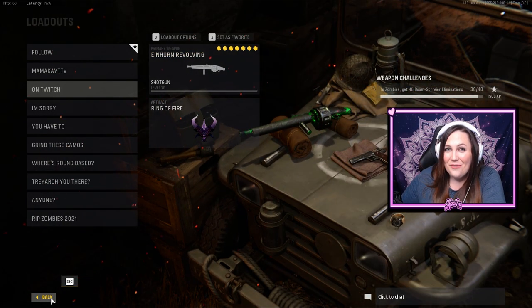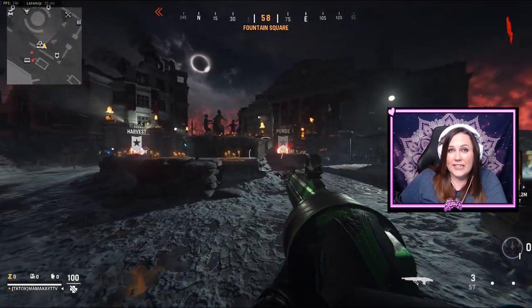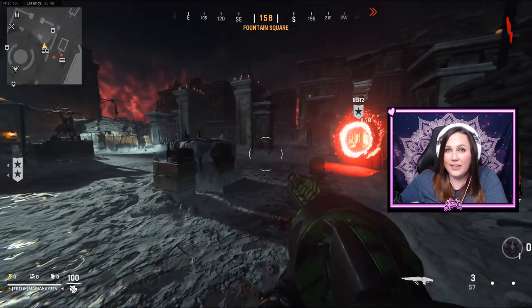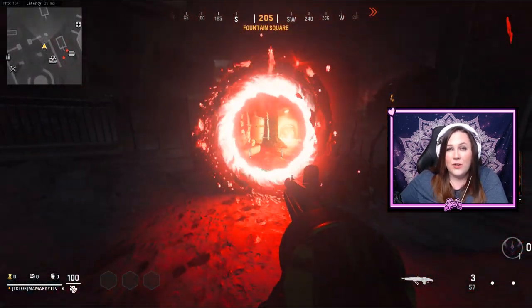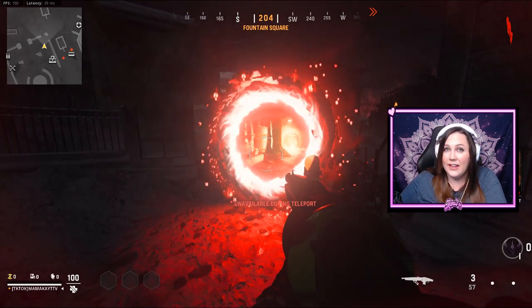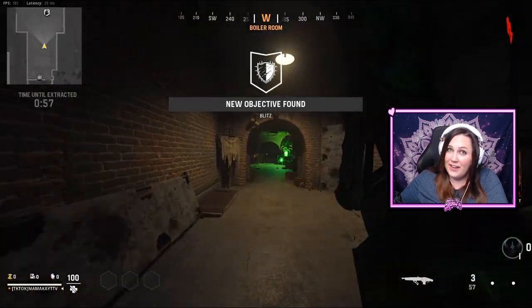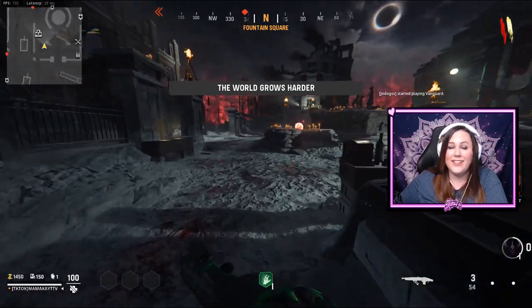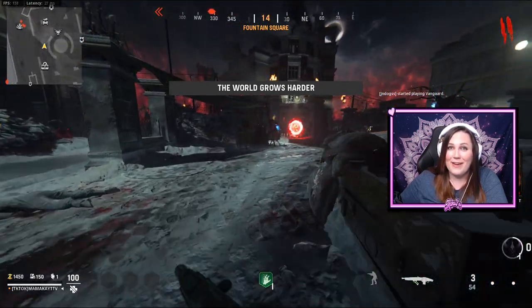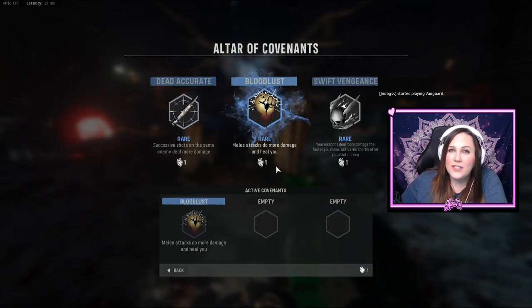Here you can see my Einhorn loadout — I actually use this for high rounds and it made it to round 185. When I'm grinding camos, my objective is to get to pack-a-punch as quickly as possible in as low a round as possible. When looking for my first few portals, I always try to pick Blitz — especially that first round, it only lasts a minute — and Transmit, which is about a minute and a half. Avoid Harvest early on; you want that one later.